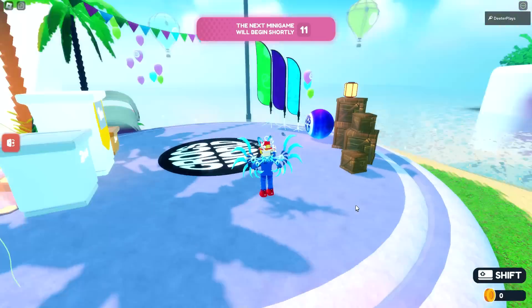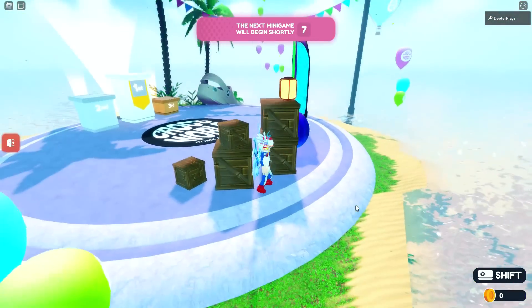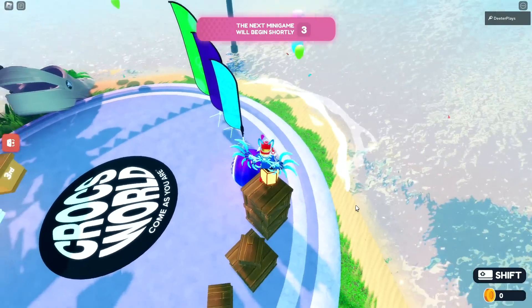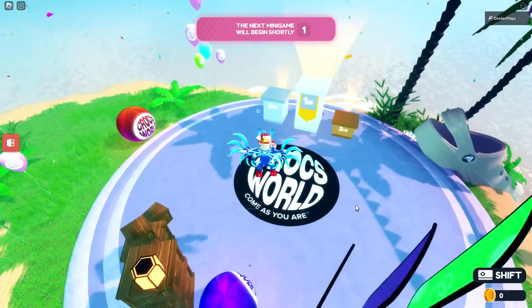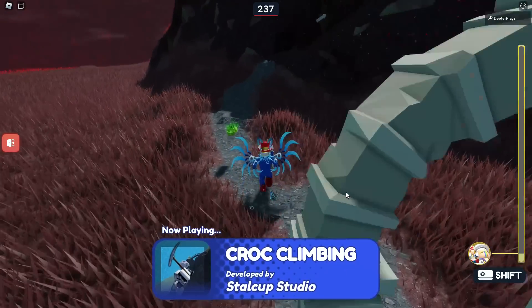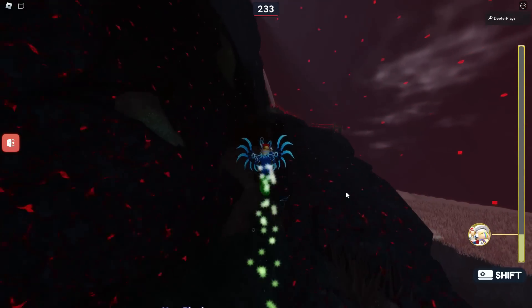Go through the minigames portal. In here, there's going to be a bunch of different minigames that will kind of cycle through — there are several different ones. All you have to do is go through three of them. Some take a little bit more time than others, and a lot of them, if you just die really quick, you can end it pretty fast.